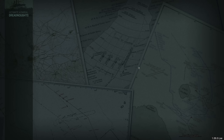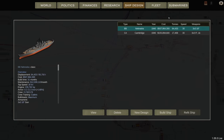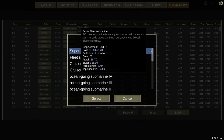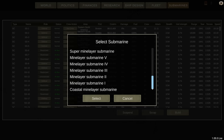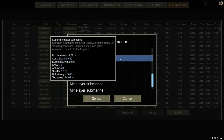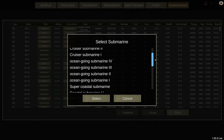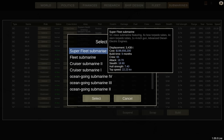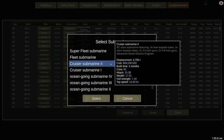Now let's move on to submarines. You cannot design submarines, but you can determine what sort you want built. In the new submarine tab you can dictate what to build, and availability depends heavily on your researched tech. You have submarine mine layers, coastal submarines, ocean-going submarines, cruisers, and even a super fleet submarine with six bow torpedo tubes, four stern torpedo tubes, a four-inch gun, and advanced diesel-electric engines.